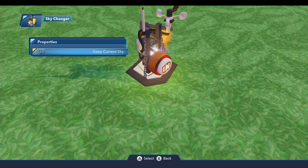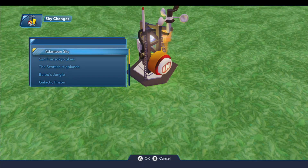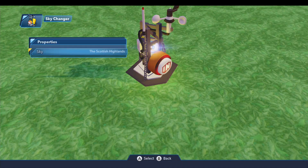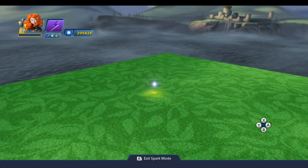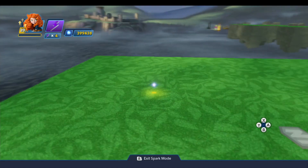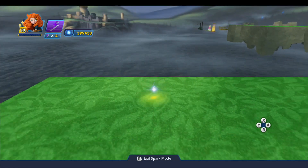Now the first thing we're going to do is set up our sky. The sky I'm using is under the Disney Infinity 2.0 folder — it's the Scottish Highlands. I'll set that to be my sky, and at that point we can delete the sky changer because we don't need that anymore. We're not going to keep the starting block, but just so you can see the orientation of the sky, we're going to be building in that direction.